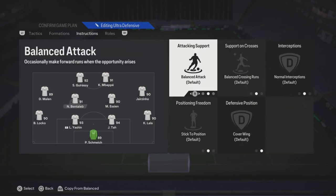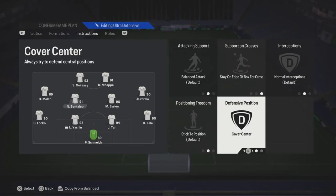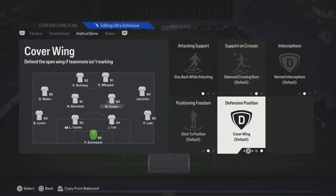Your left center mid, he's gonna be the more attacking one. You could also put stay on the edge of the box for crosses, so that way if the person you're playing against clears the ball, he'll be right there. The right one, he's gonna be the more defensive one — so put stay back, cover center.